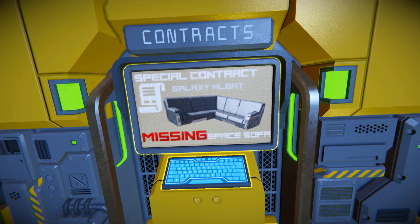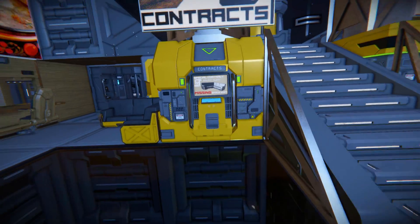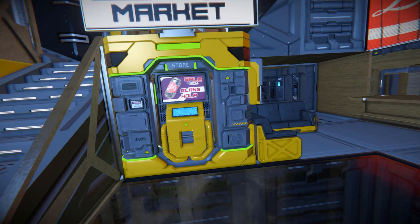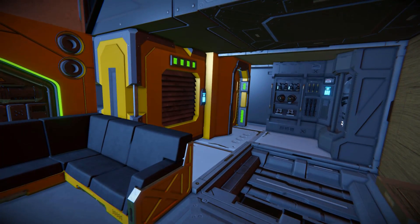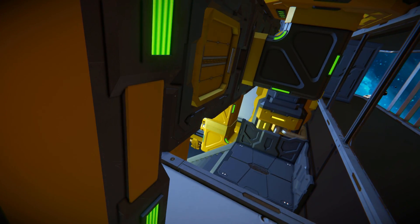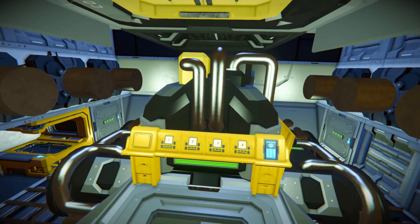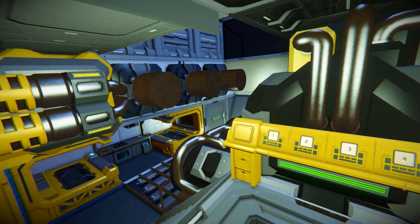And a missing space sofa — so if you've seen the missing space sofa, be sure to contact the developer of this station. We've got our contracts there and our store over here. We've got our DLC corner chair, an air vent, a locker, and a doorway that leads down below. Dropping down here — this is your general governance area of the ship. We've got our refineries, our batteries and all that.